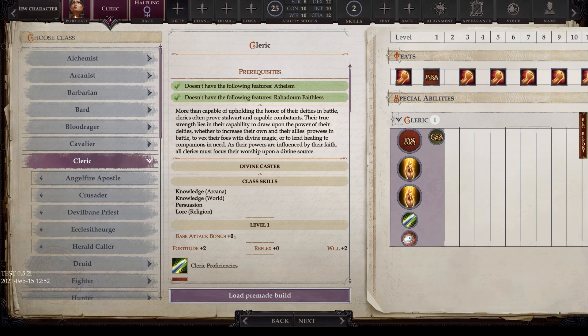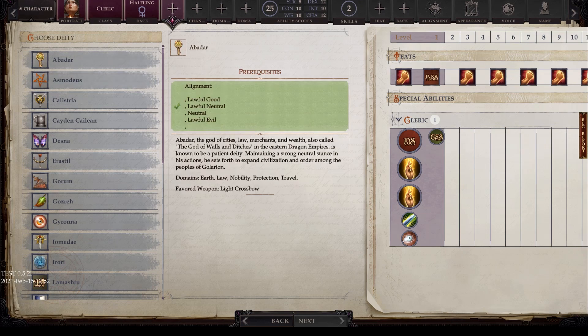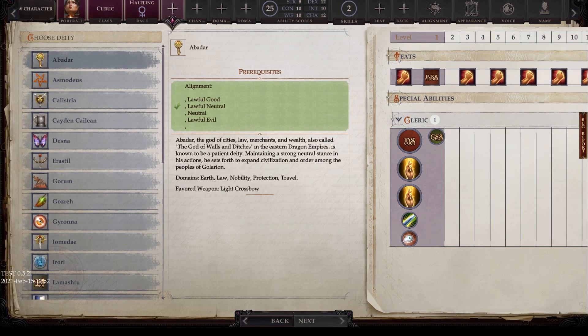Let's go ahead and get started. We're going to go to the deity menu. This is very in-depth — I will be leaving timestamps in the description below because I will be looking at every single deity, reading every description, and looking at the domains and favored weapons. Afterwards, we will take a look at the actual domains associated with them.